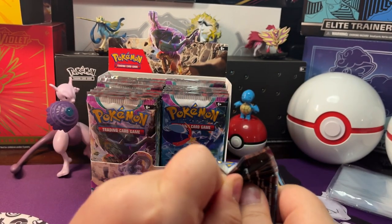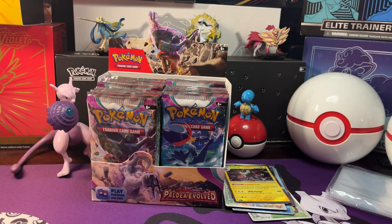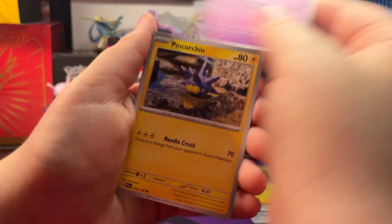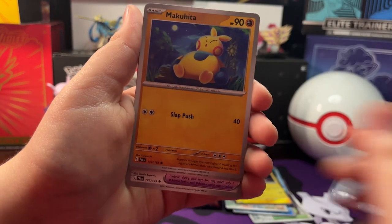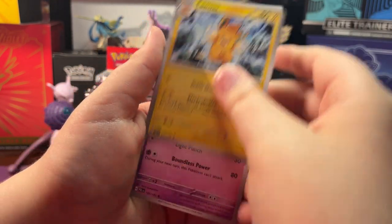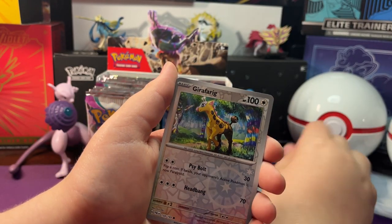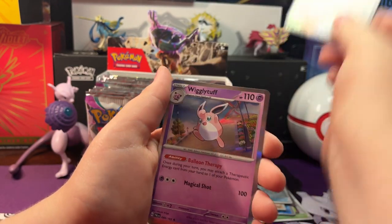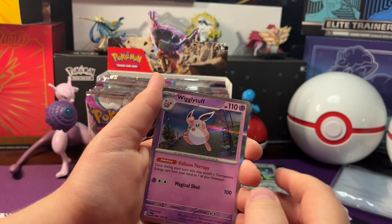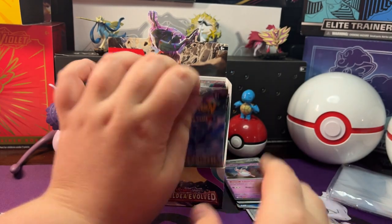Now let's open up our next pack. It's almost better than a hit. We got a Tinka Tink, Pinchurchin, Nakuita, Magikarp, Choice Belt, Palmo, Tinkacock. Reverse Holo Grape Balls, Reverse Holo Girafferig. And a Holo Wiggly Tuff with a Fire Energy behind it.